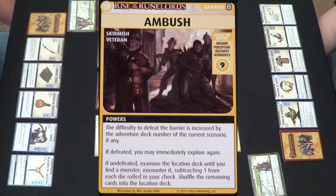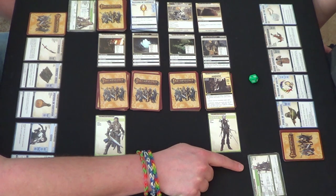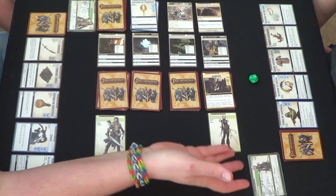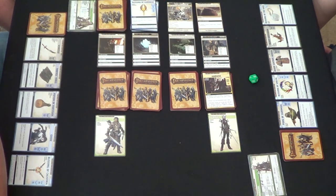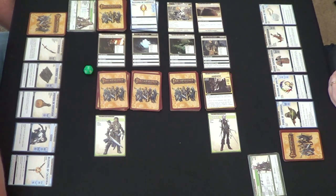I roll a D12 for my Acrobatics plus four, and I have to get a ten. I'm wondering if I should use a blessing just to be safe. You're going to need to roll a six with a D12 — that's not bad odds. You're either going to encounter a monster, which could just be the ghost and you can evade again, or it could even be a henchman. Let's go then — and I rolled a two, so I failed. This gets replaced with a monster from the deck.